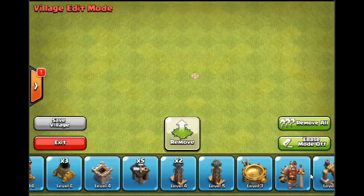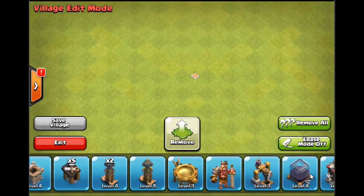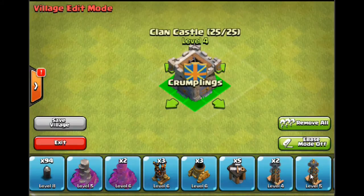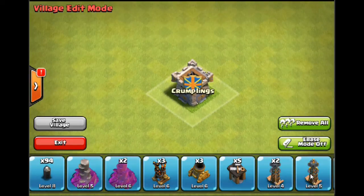One of the most underrated defence structures that people forget about, unless you've been playing for a while, is the clan castle. It's all about what units you can store in it. If you're in a high level clan and lucky enough to get donated wizards or dragons, it can really ruin an enemy's attack. If they send in a group of giants and you've got units that go over and pummel them, it might completely sway the battle. So I'm going to put my clan castle right in the centre of my base.